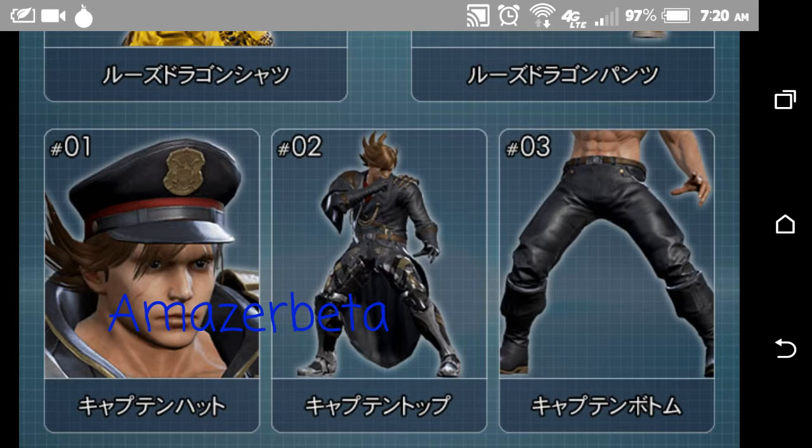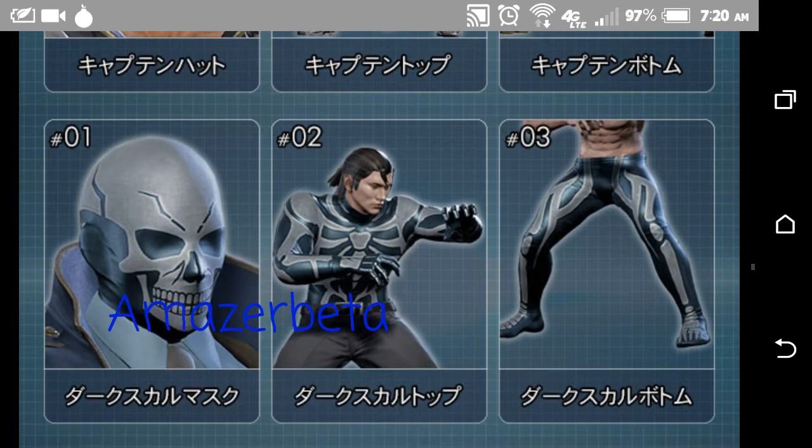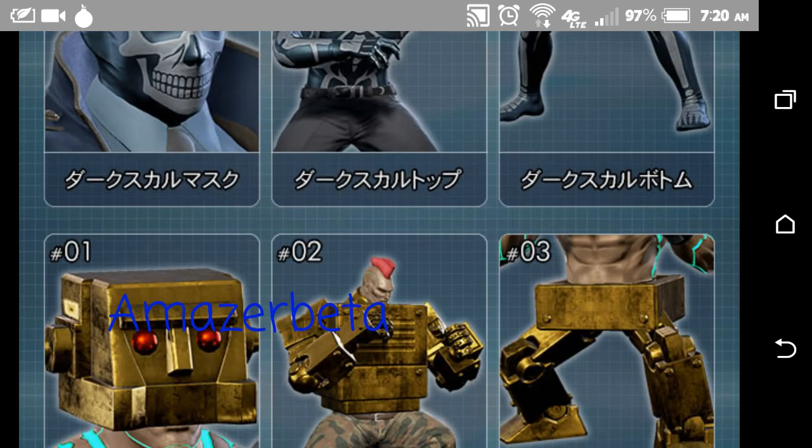What does Lars have on? What is this? Is this pirate gear? Is he the captain now? And then Dragunov with a Skullamania outfit — they've been showing a lot of love to Dragunov this time around. It's ridiculous.